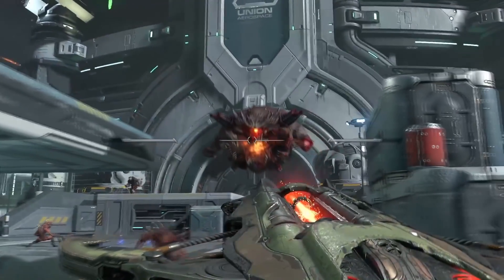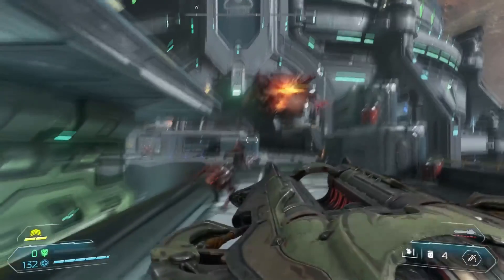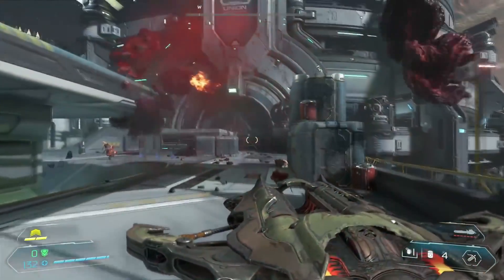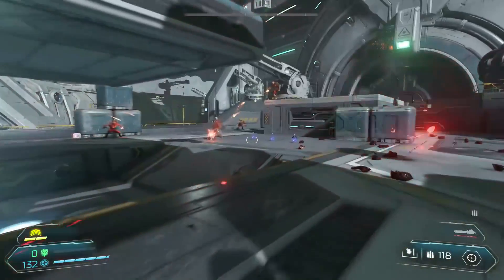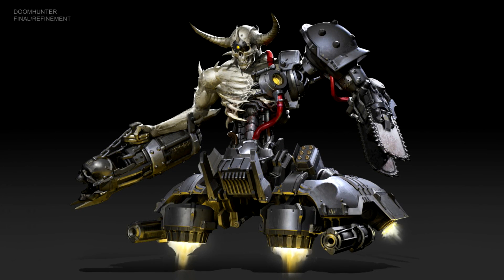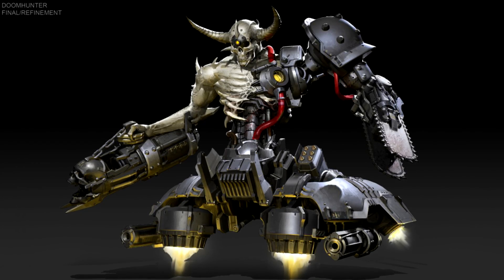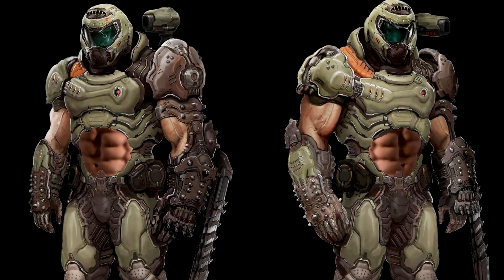The original Doom 2 instructional manual added a quote to describe the demon. Next is the Doom Hunter, a completely new enemy introduced in Doom Eternal. Judging by its name, it most likely was created to hunt down the Doom Slayer and eliminate him for good.